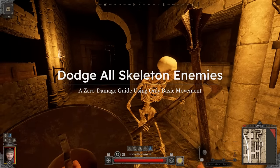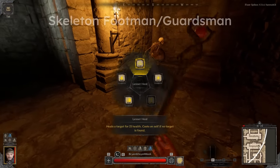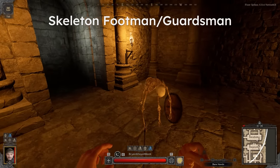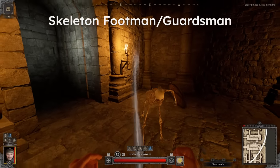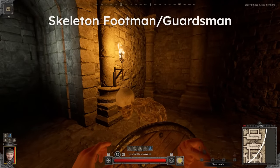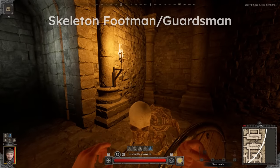First, we'll start with the basic footman and guardian, as you've probably already intuitively picked up the backpedal strategy. Walk forward, bait the attack, and then step back to dodge, and return attack after that. Just a tip here: if you are in heavier armor, you can actually turn 90 degrees and strafe in the backwards direction to move faster. Side strafe speed is equal to forward running speed in Dark and Darker, so your movement is only really penalized when you hit the S key.